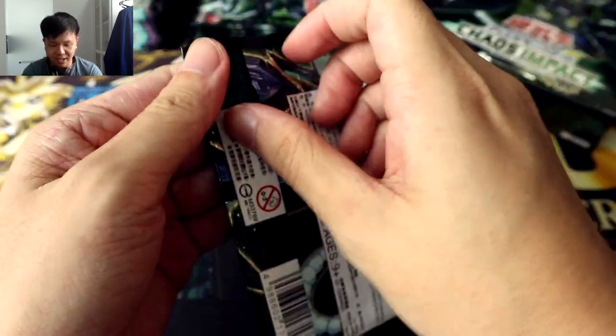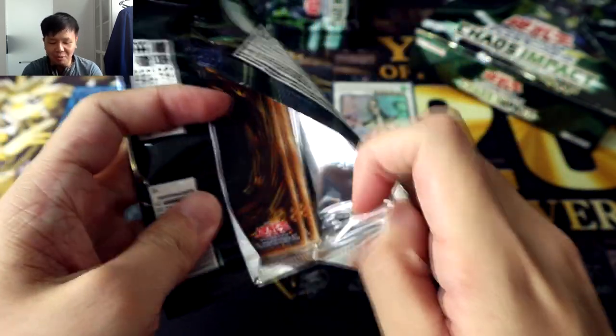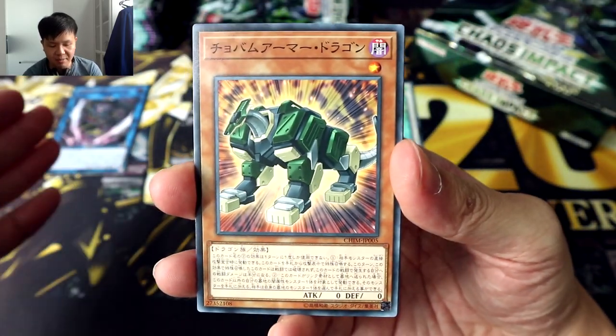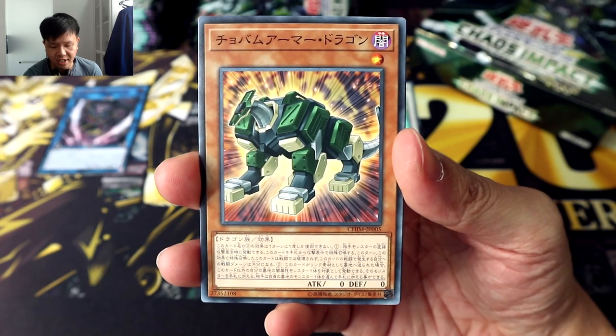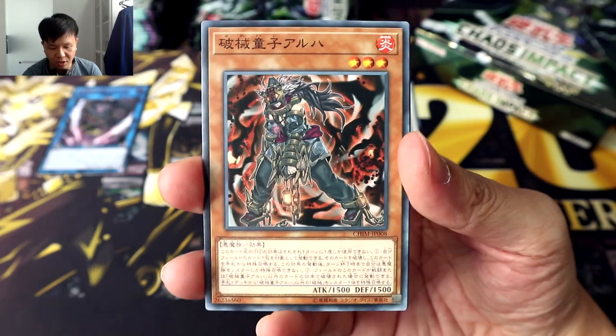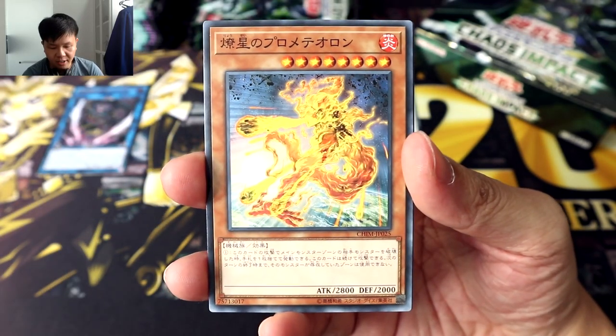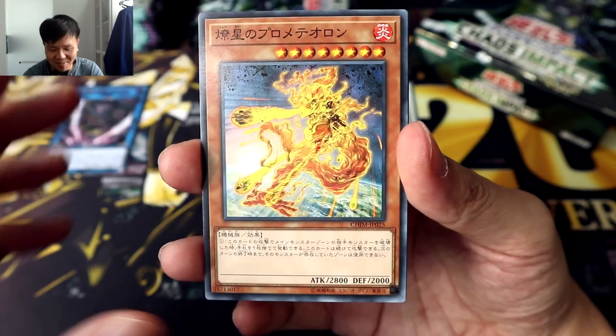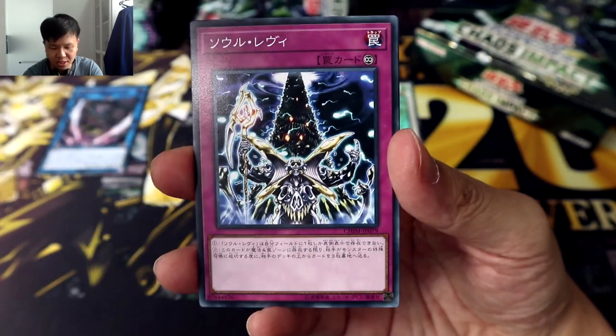I'm not gonna go through its effect because I think those of you who pay attention to the OCG and the game will probably already be very familiar with this guy's effect. For those who are not, you can check out my Hakai archetype introduction video. Here we have Chobam Armored Dragon — I assume this is for Revolver — another Alha, Prometarion the Burning Asteroid. That's a pretty badass sounding card, and it looks pretty cool as well from the design.